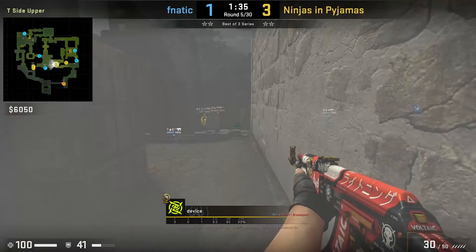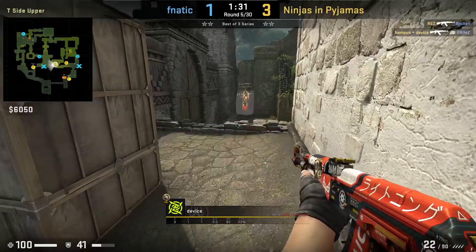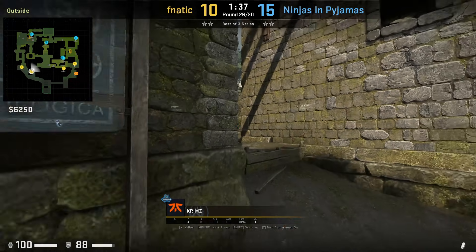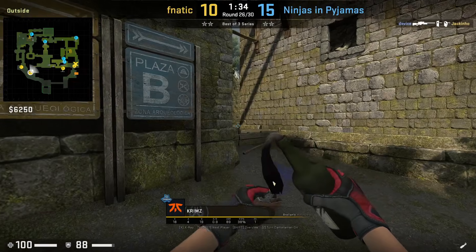Here in this round, NIP will take mid control by coming through lane and elbow. Let's keep going on with mid nades, but from other positions than spawn. First up is mollying mid cubby — Krimz backs up till he hits the wall, aims here, then runs one step forward and jump throws.